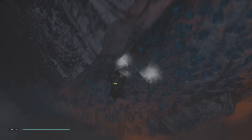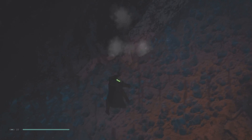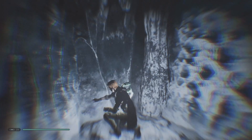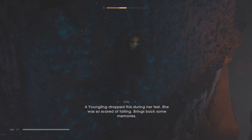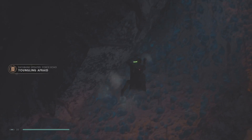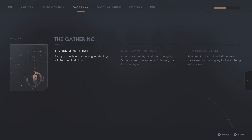Is that a secret area down there? With him and Lou that'd be pretty nice. Echo's fine too. Youngling afraid — a supply pouch left by a youngling dealing with fear and frustration.